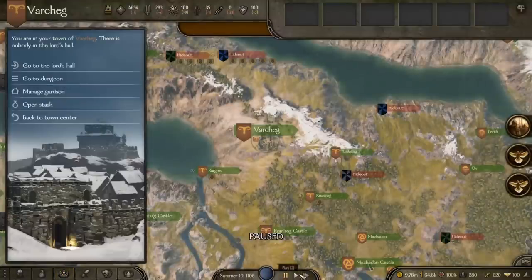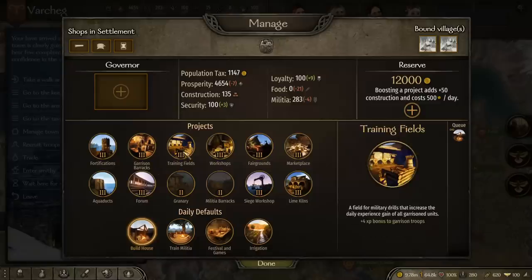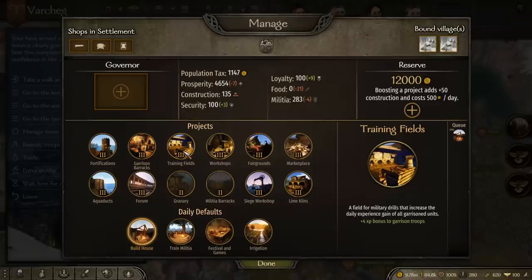You might be wondering how much XP do they earn — very simple. If you go to Manage Town, Training Fields is what gives them XP. As you can see, the max level of Training Fields for a town is 4 XP for garrison troops. For castles, the max is 3 XP.